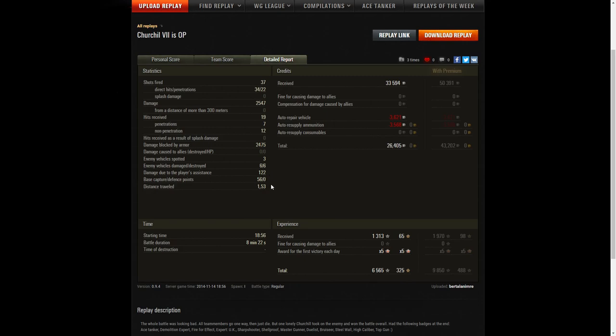He blocked damage of 2,475 hit points, spotted three enemy vehicles, damaged and killed six of the enemy, and did damage assistance of 122 hit points. He managed 56 cap points whilst capping — he might have had more had he stayed in the cap initially rather than going to the far side. He received 33,594 credits, and after repair and ammunition resupply had 26,405 credits on the standard account. He also received base XP of 1,313, times five for the first victory of the day, taking away 6,565 experience points in all.